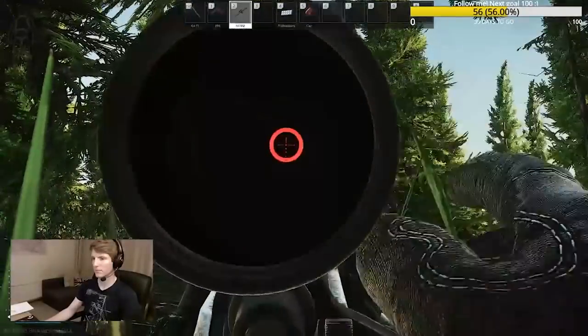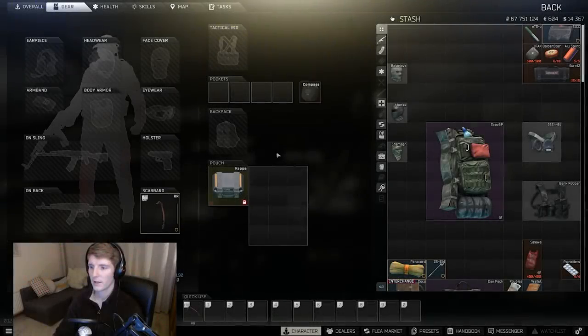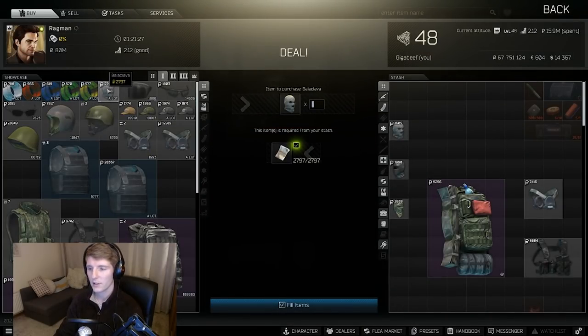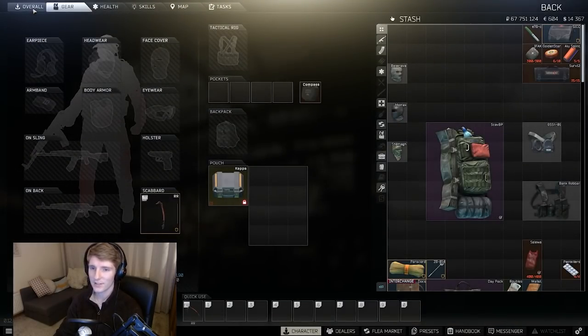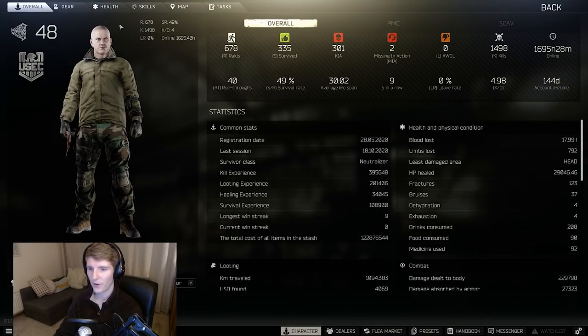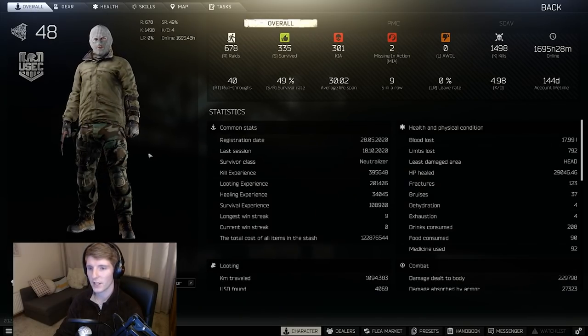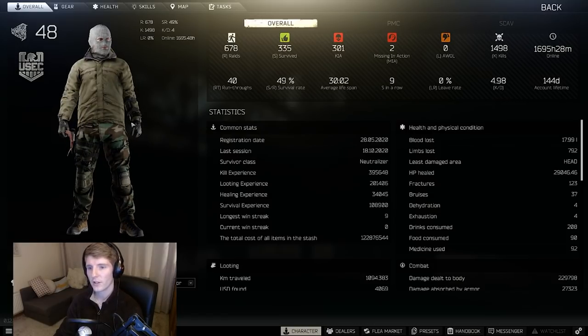First off, let's cover the early game — low trader levels and potentially no flea market. One of the most important things is having a face cover on. From level one, you can buy a balaclava from Ragman. It's really really cheap and probably one of the best value items in the game, because without it your head is very obvious — people know to spot it. If you're sticking it out of a bush it's going to get shot off. This makes your PMC so much harder to see, especially when behind cover.